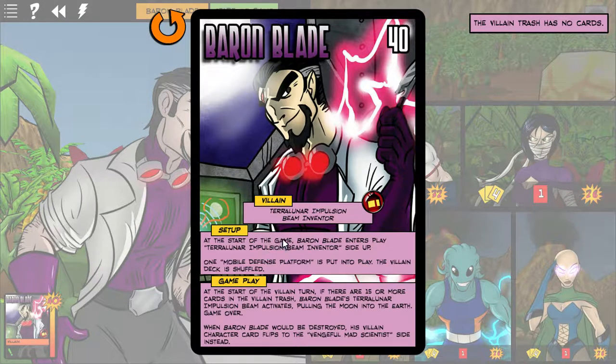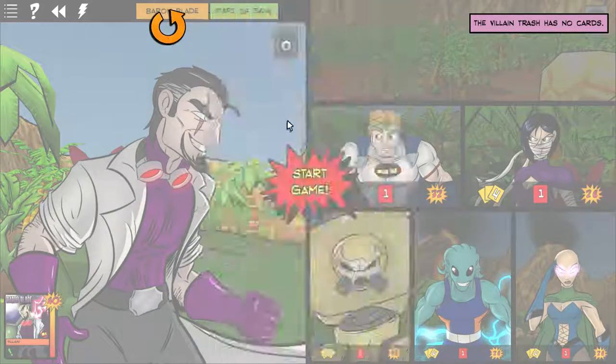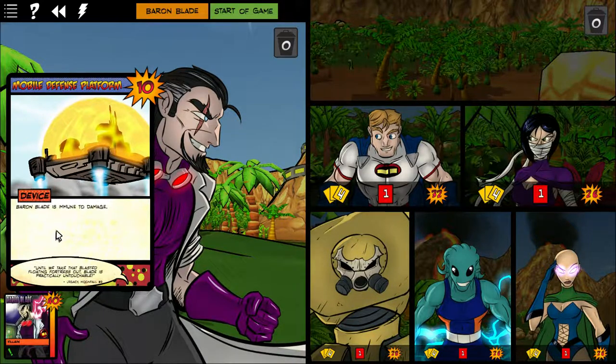Let's take a look at Baron Blade first. At the start of the game, Baron Blade enters play on the Terra-Lunar Implosion Beam Inventor side, one Mobile Defense Platform is put into play, and the villain deck is shuffled. At the start of the villain turn, if there are 15 or more cards in the villain trash, Baron Blade's Terra-Lunar Implosion Beam activates — game over. So at max I have 15 rounds to knock out his 40 hit points. While the Mobile Defense Platform is up, Baron Blade is immune to damage.